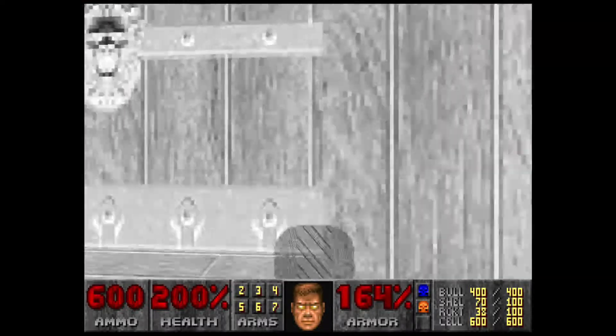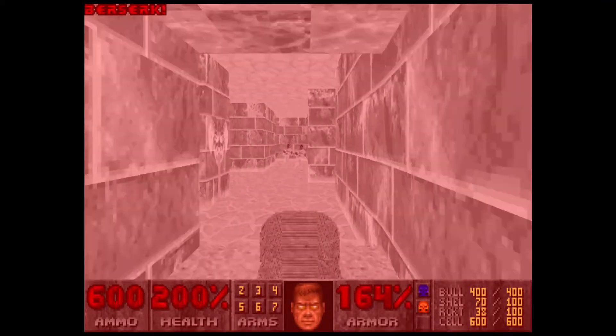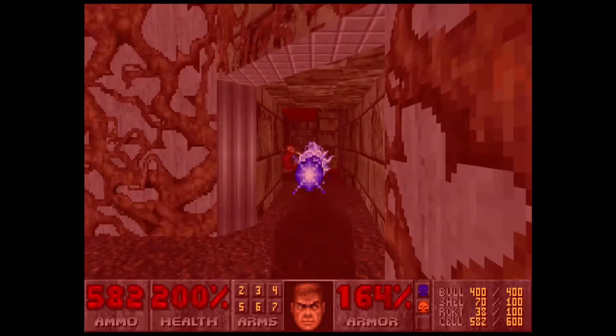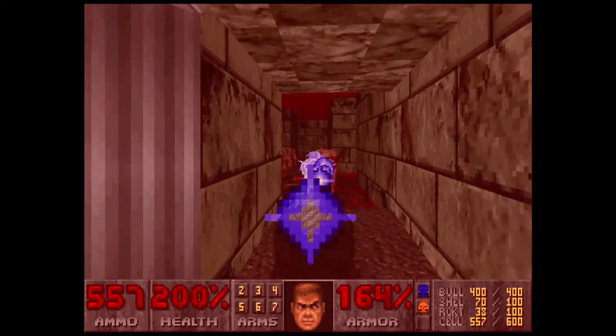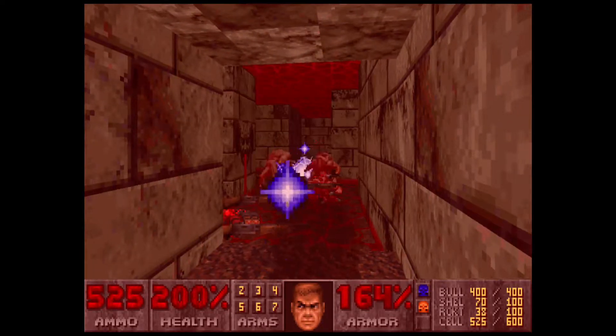Then you can grab one of these cell packs and save the other one for later. Now we can open this door, grab this, go in here, fire, and then scoop back. I just like to use this until I have about 500 ammo left, since we have the cell ammo and might as well use it before we move on to the next map.